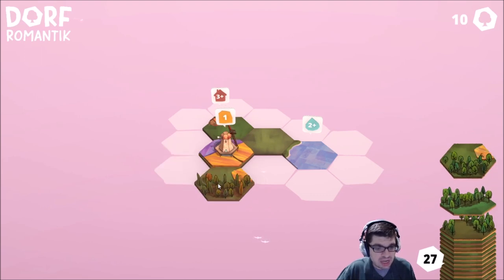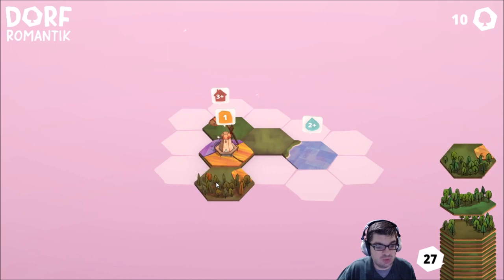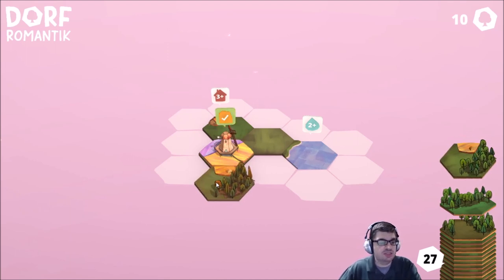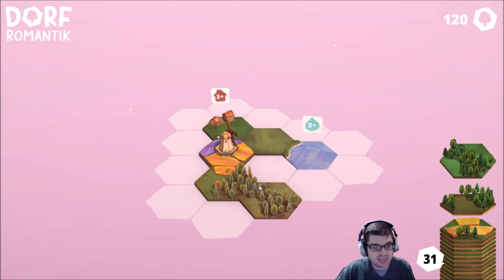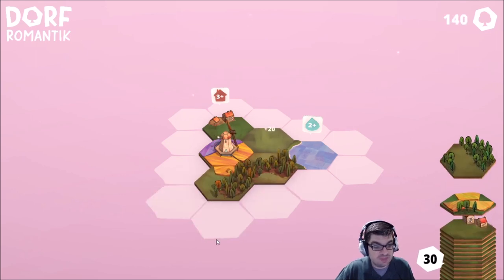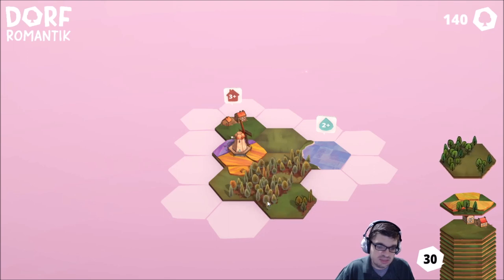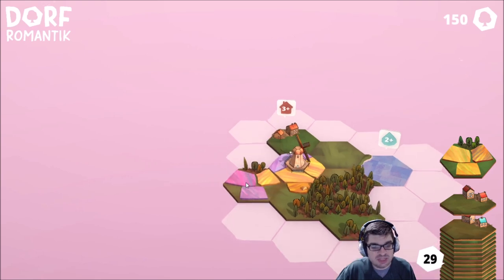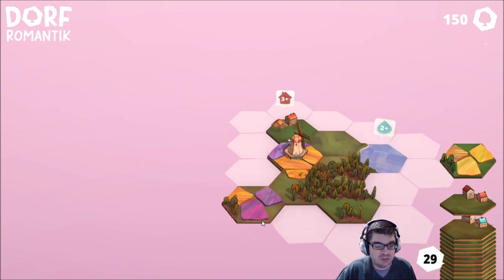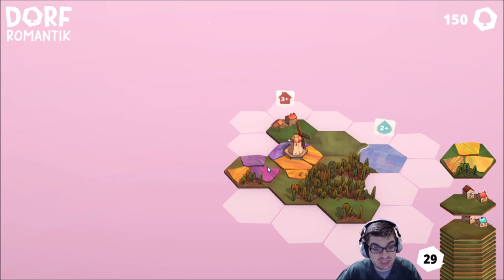Let's put that there. That actually completes that — I need to put one field next to this windmill, and it just so happens this tile has a field on it. I can rotate with R or the mouse wheel. I'll put something like that there, and now I've got more tiles added to the stack. I need to be careful not to create donuts if I can help it. You can tell if terrain is grouped up because it highlights. Look at the windmill right now — it's not highlighted. But if I put this next to it, you'll see the fields all highlight. If I rotate it once, they go dark — not actually adjacent. Rotate again, there we go.